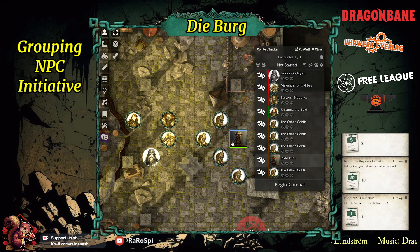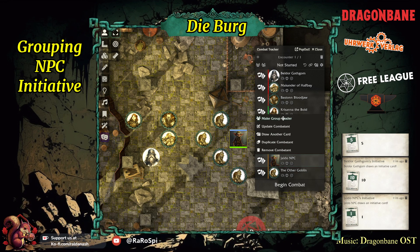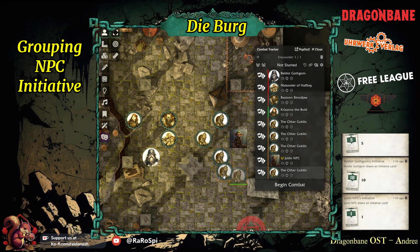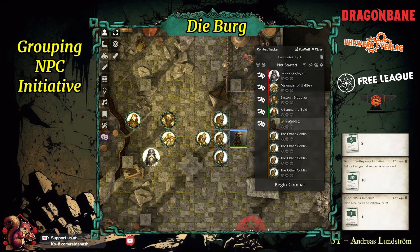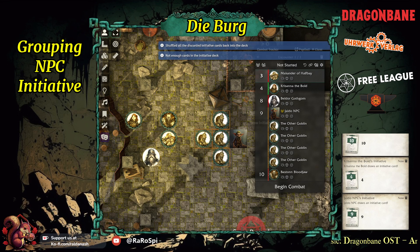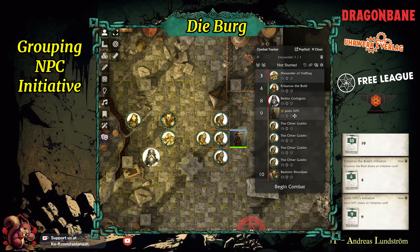To do that, you go to the leader — let's call him Yaldor. Right-click on it and say 'make group leader.' I then select the other four. Once you have selected them, you right-click on your leader again and say 'add selected tokens as followers.' You can now see we've got Yaldor here as the leader with the little leader icon next to him, and the four followers without an extra initiative card. If I now draw initiative for everybody, you can see the NPCs are listed separately up here, then we've got number nine — Yaldor with all his followers — and then Baston last, because he's a bit slow apparently.